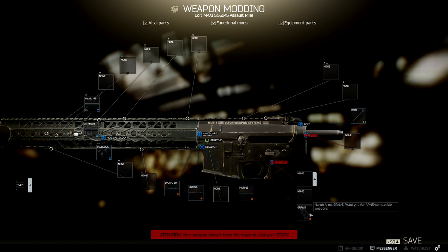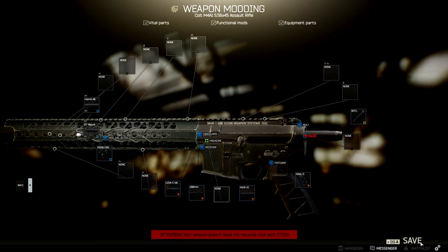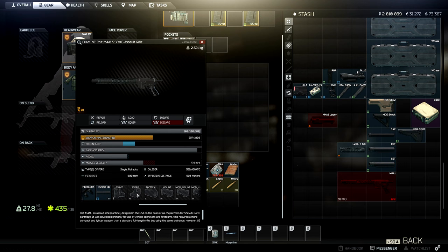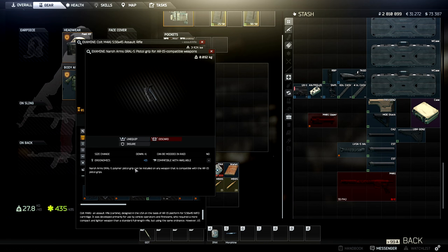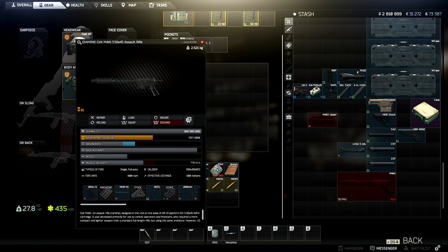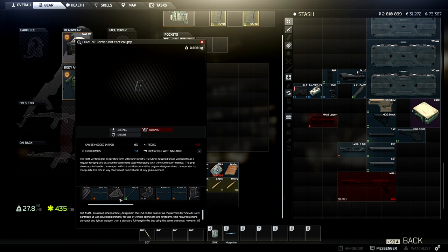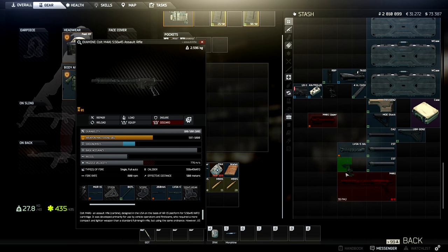Of course, we always use the Grawl, because the Grawl has good stats — plus 15 ergonomics — so it's really worth it. And then we're going to put the shift grip on it, because the shift grip is amazing at plus 13 ergonomics and 1.5 recoil. It's my favorite grip, in all honesty.